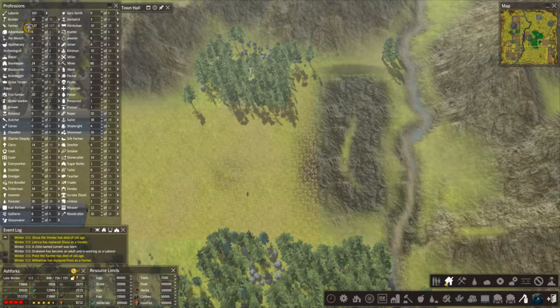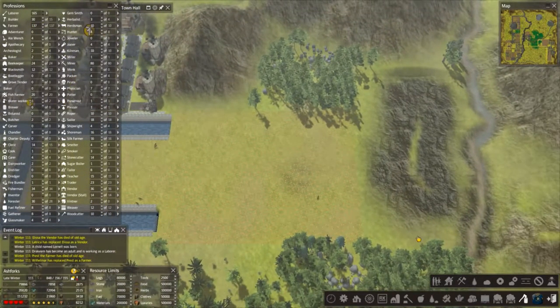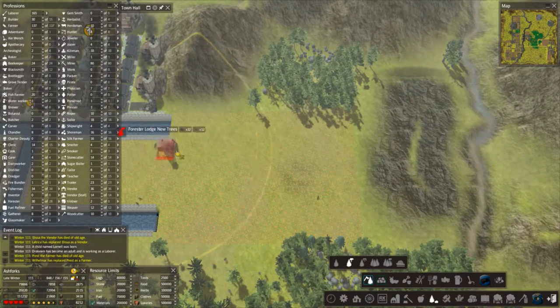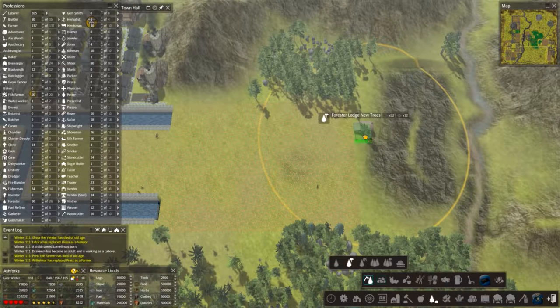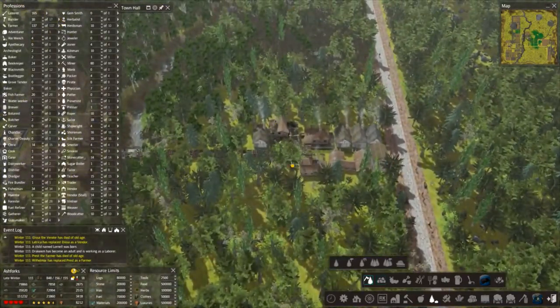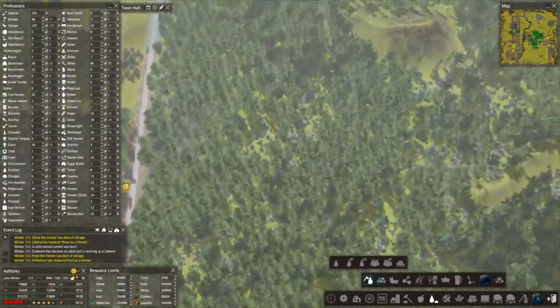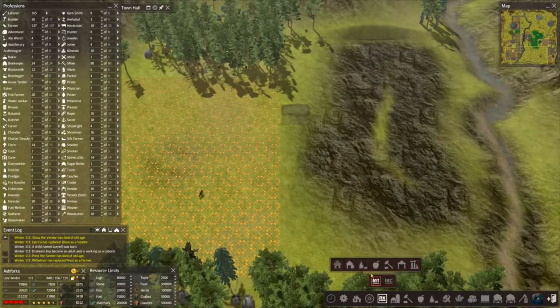Let's get rid of another layer — I like to keep some in because it stops stuff from growing immediately. Foresters. I think we'll have the road going this way towards the settlement. I'd like to refer to the original one because it's a nice design — we've got the forester here and a hunting cabin.